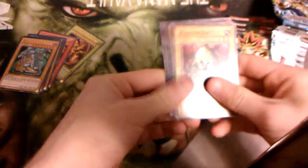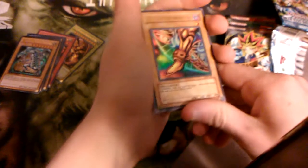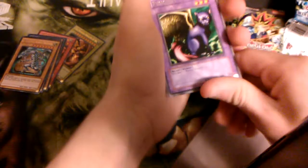We got Mammoth Graveyard, Monster Egg, Typhoon, Right Leg of the Forbidden One — okay, that's nice — Fusionist, Dark World Thorns, Ray and Temperature, Yami, Witty Phantom. We got a Right Leg of the Forbidden One, that's an Ultra Rare right there. That's awesome — from Legend of Blue Eyes, that's cool.